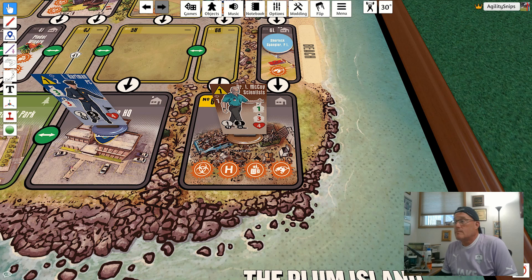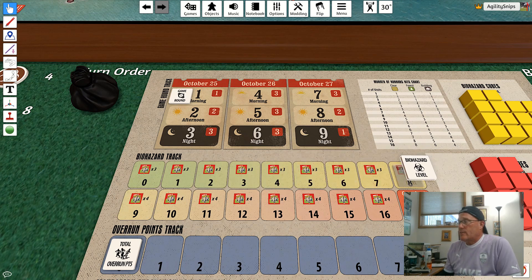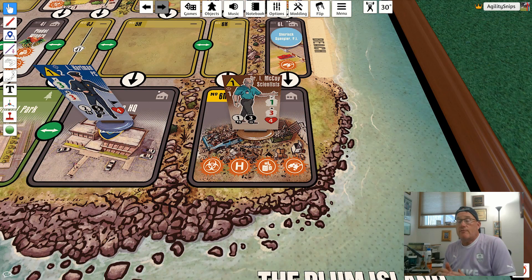Now let's talk about location actions. The biohazard symbol allows you to take a decontaminate action, which reduces the biohazard level by an amount equal to the number of icons in the space. For example, the town dump had one biohazard icon, so it would reduce the biohazard level from nine to eight — meaning you'd now only spawn three murder of horrors tiles when you have a spawn action.